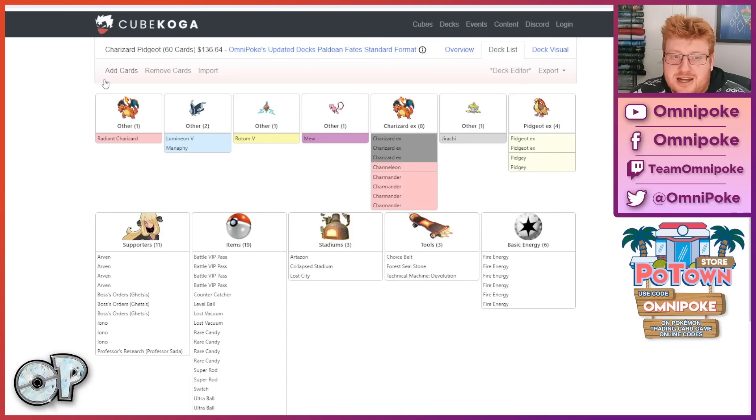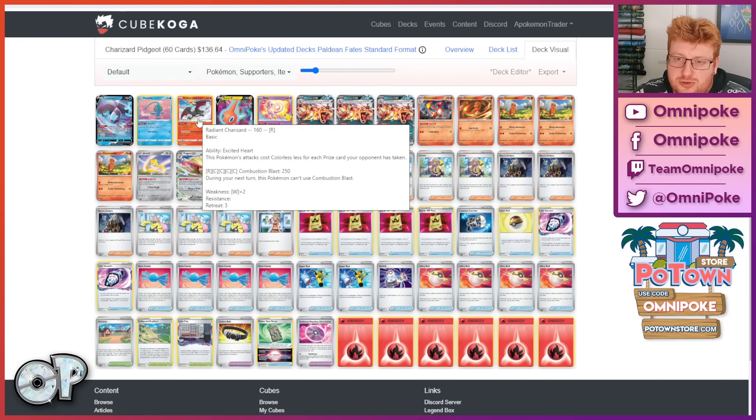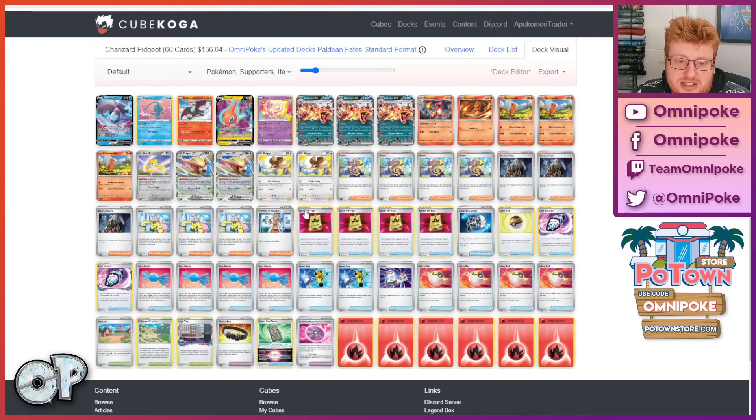So Charizard/Pidgeot — I'll be honest, I don't play this deck a huge amount, so the list is still very stock. The tool choice is going to be a big debate. Sometimes we see the Choice Belt, which is what I'm currently representing for extra percentage into your Giratina matchup, where Radzard becomes a much bigger threat and can one-hit Giratina V-Star. It's also good into Goldengo, which is one of your weirder and more difficult matchups.